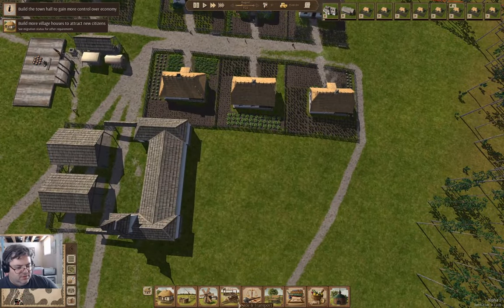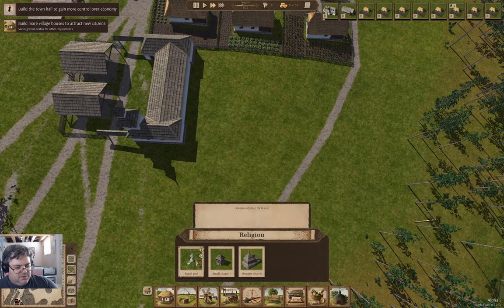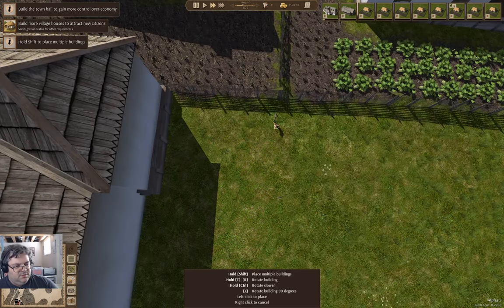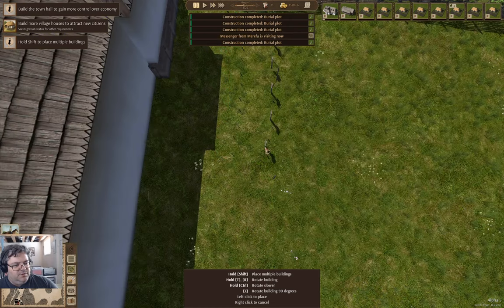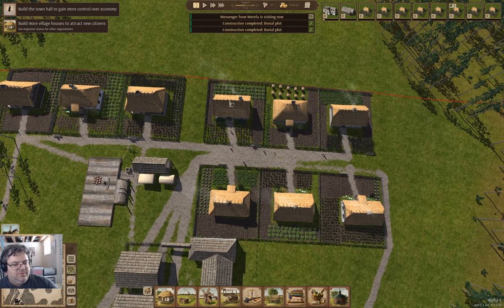I think this area here is the perfect place for that. So if I go in here and set up — one, two, three, four, five — and we've got a messenger from Mareffa. Put number six of these in. We'll put some graves there. We've got a messenger.